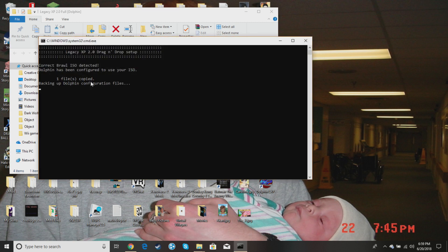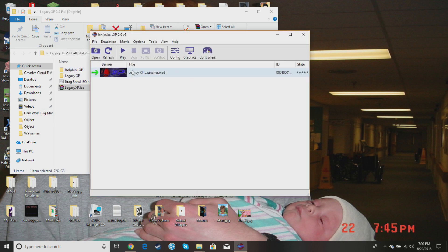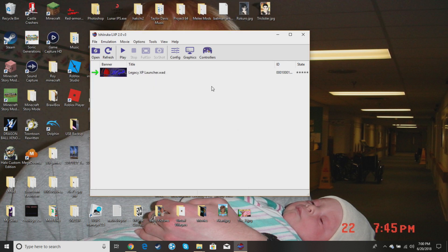It will say 'correct Brawl ISO detected' and configure Dolphin to use your ISO. You just want to wait. When it shows the options, do not choose quality or the other parts — that just gives you a black screen and messes things up. You want to select the option that says 'performance,' so type B and hit Enter.